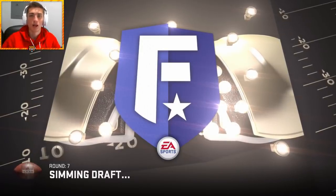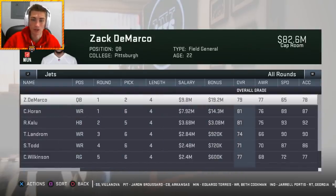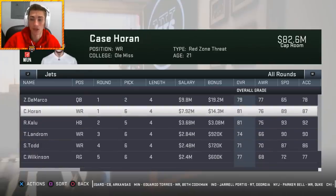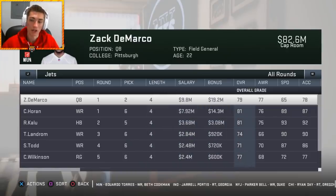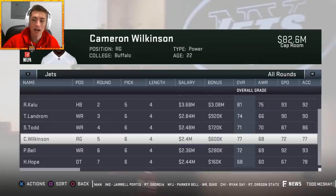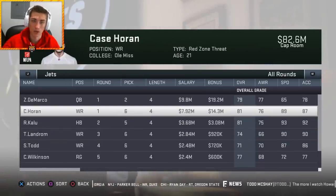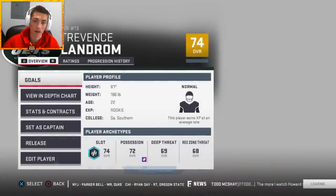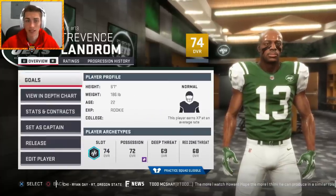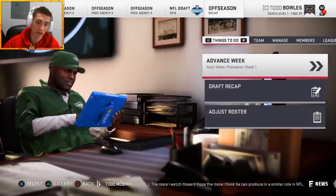That's pretty much going to be the draft for us guys. I hope you learned something in this video about how to scout and draft some of the best players. Looking at the draft recap: we have basically an 80, an 81, an 81, a high 70, and a simulated pick since we had nothing left to look at on offense. Very solid draft class — basically three 80s, and in my opinion five first-round value players: Cameron Wilkinson, Requez Kalou, Case Horan, Zach DeMarco, and Trevence Landrum. Four sure first-rounders and a guy that's fringed second-round value. Not too bad at all.